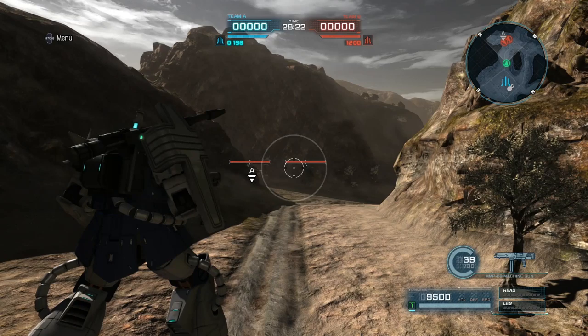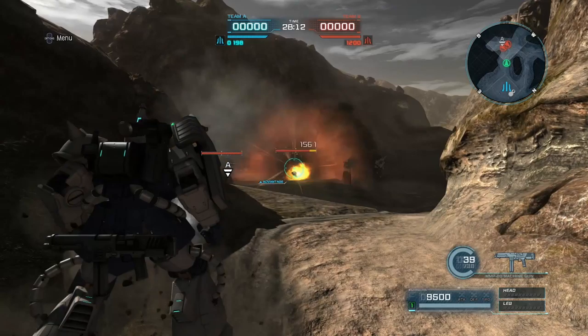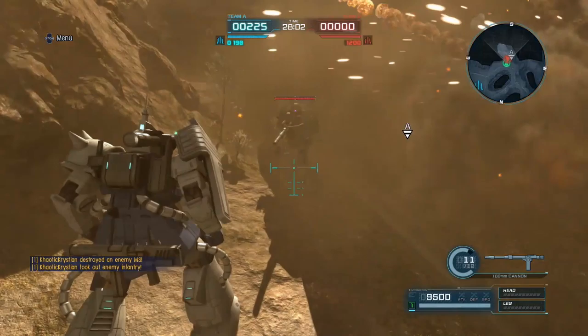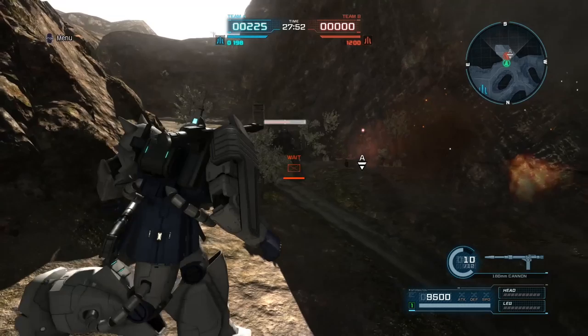Lastly for 200 cost is the premier yellow, the Zaku Cannon. It takes some investment — you have to buy up to level 3 to get it in 200s. Why Zaku Cannon over the GM? The Beam Spray Gun is bad, and while the 100mm machine gun might outrange the MMP-80, the MMP-80 will out-DPS it with fire rate. The GM Cannon becomes the designated space yellow since the Zaku Cannon can't go to space, unless you rolled something better.